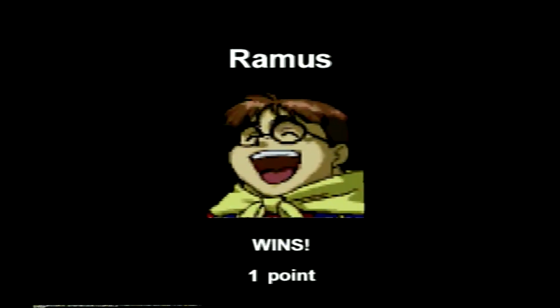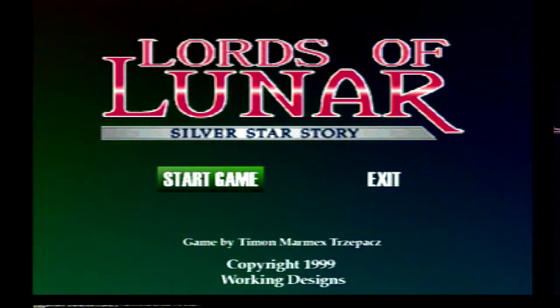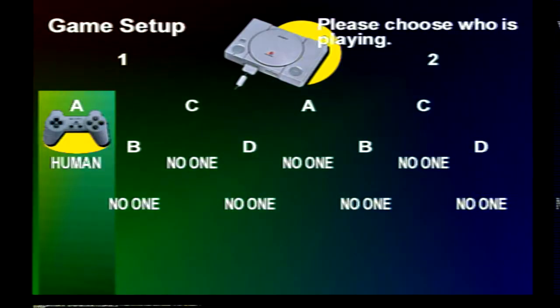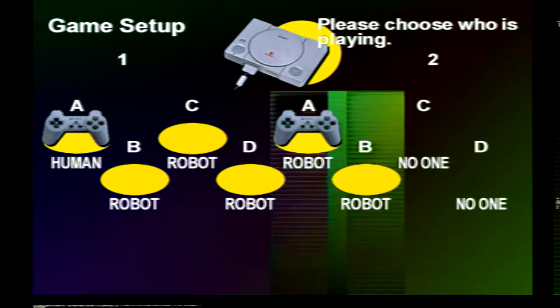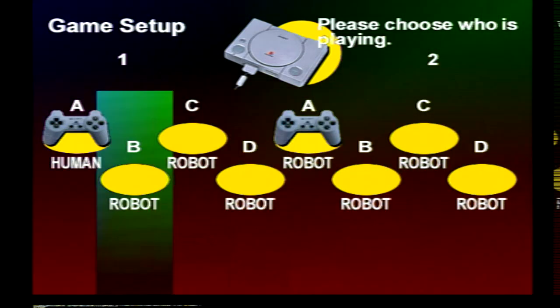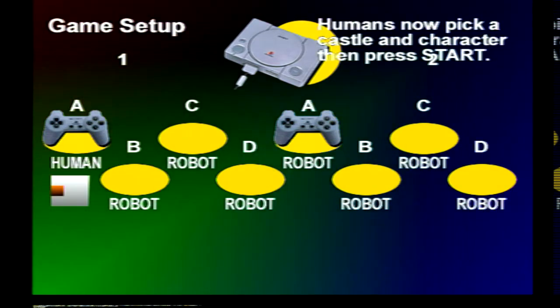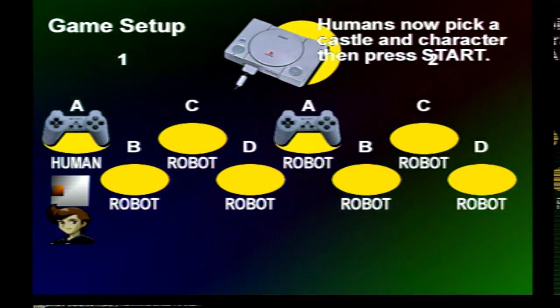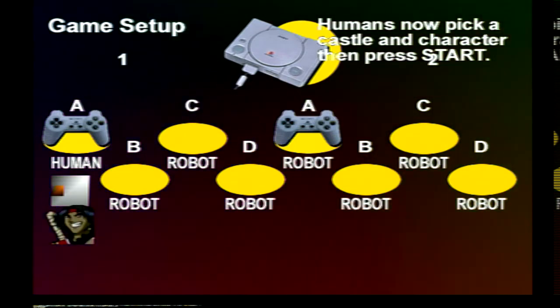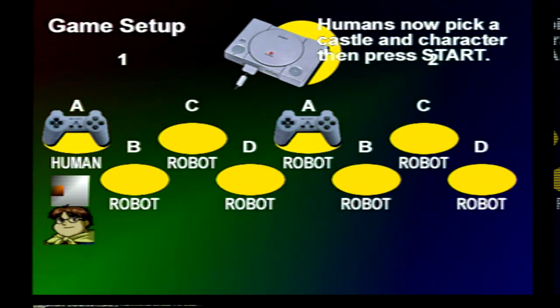Rammus is the winner. He's the champion because we're only playing one point. So again, we're going to do the same thing — make them all robots — and we'll go into Rammus' spot now. I'll be Alex again... actually, we'll go with Rammus since it's kind of his castle.